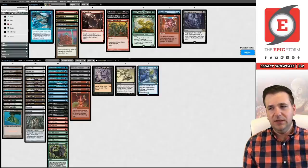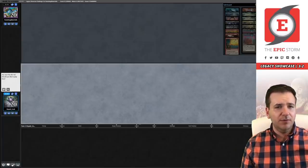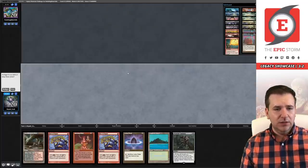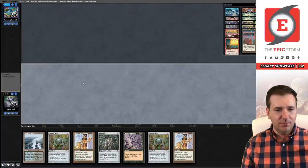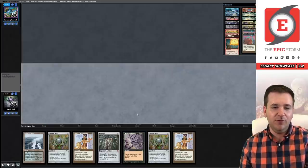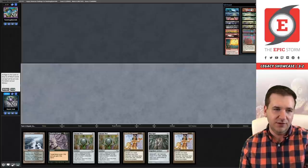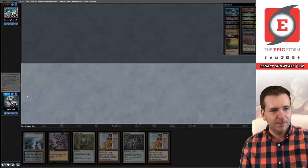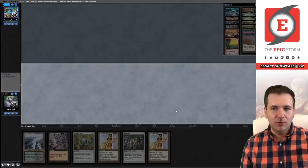Hopefully we can just get game number two. Game two, we're on the play against Black-Red Reanimator. This hand is like a turn-two Echo on seven — I think we can probably do better. This is the second time today where we opened up Tendrils where if it was a real action spell we probably win. Opponent's going to five. We're like 34% to hit on turn two — I'm just going to keep it. Opponent's going to four. I don't like this but I don't know how often we mulligan to five.